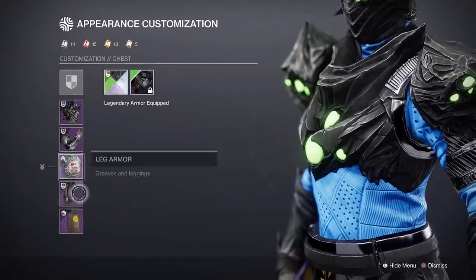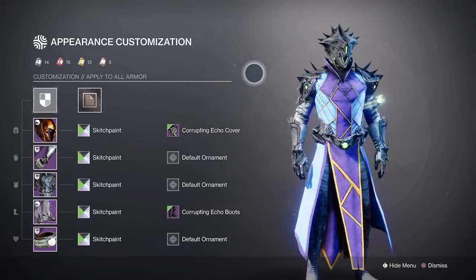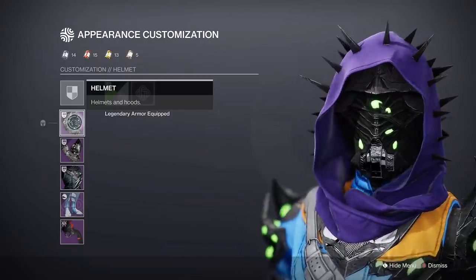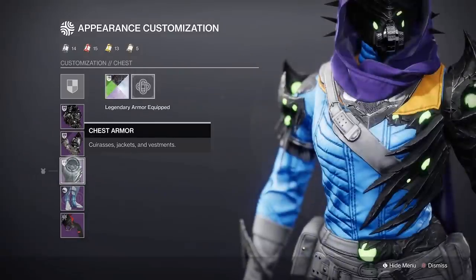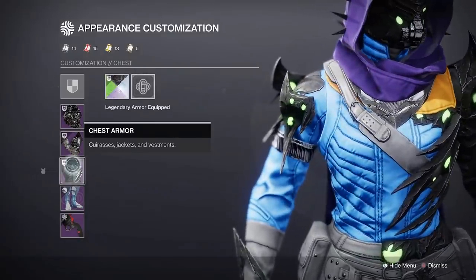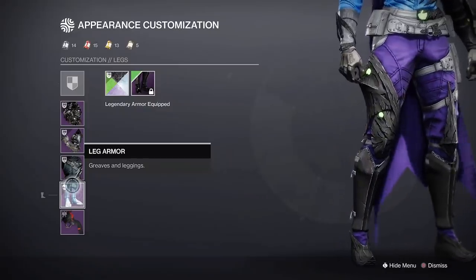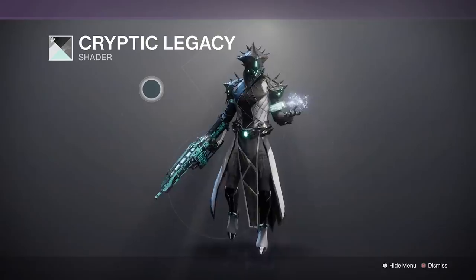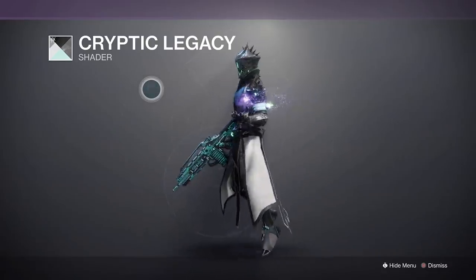When you put on the Skitch Paint shader, you have an authentic Thorn hand cannon vibe. You get this shader from the questline 'To the Daring Go the Spoils.' The green glow will be on the corrupted portions of the armor, but sadly the rest of the shader is blue. Helmets are perfect, class items don't work, arms are okay, but chest pieces have a lot of blue. Hunter legs are the only ones with corruption on them, so legs aren't important on Titan and Warlock. That means this is really only half a look if you're going for a Thorn vibe.